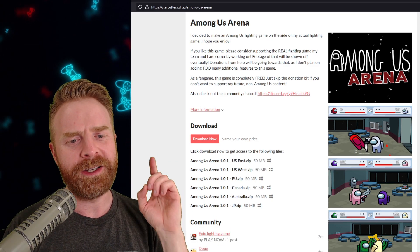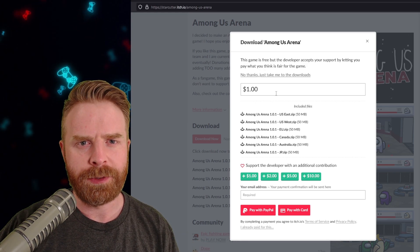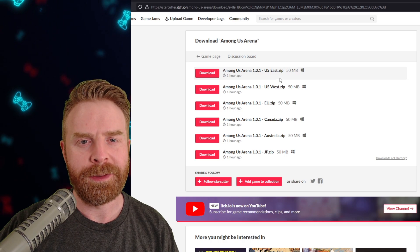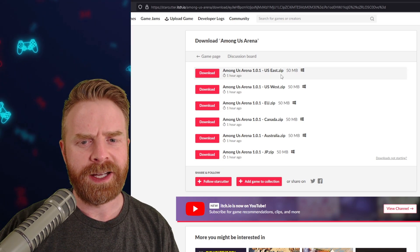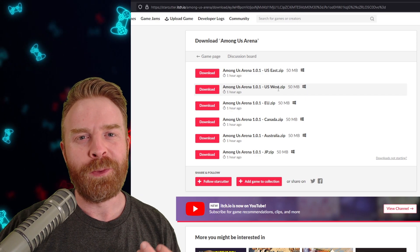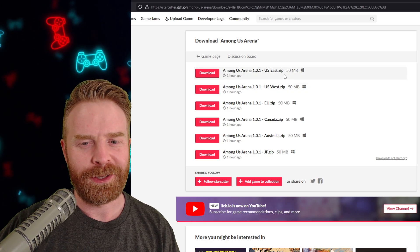Once you're on this page, click on the Download Now button. From here, you have two different options. You can donate if you want to, or you don't have to — no one's forcing you to. If you don't want to donate, just click No Thanks, Take Me to the Downloads, and that will bring you to the main Downloads page. From here, choose the version of Among Us Arena that is closest to where you live. There are different versions here and they all reflect the servers, so if you want the best online experience possible, choose the version closest to you.